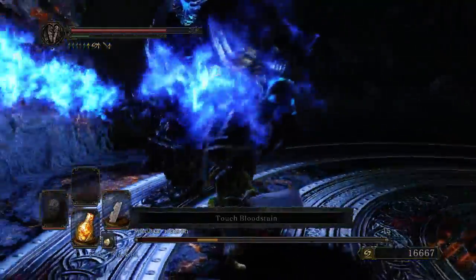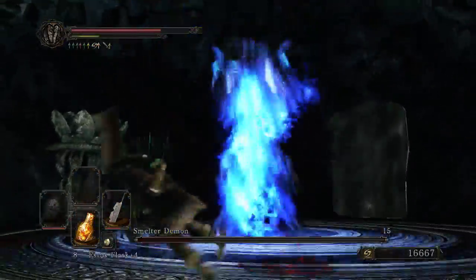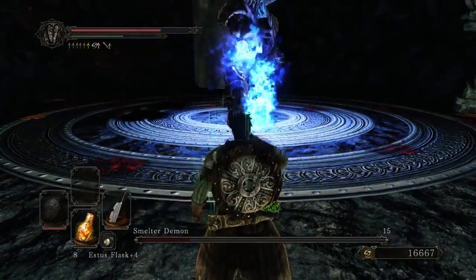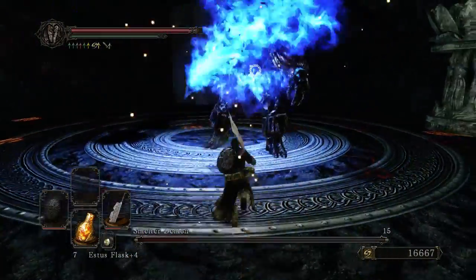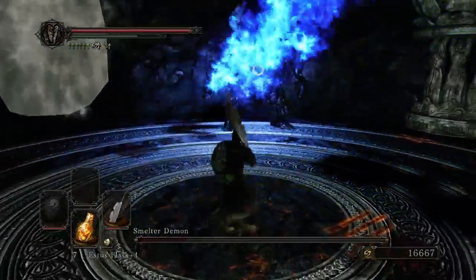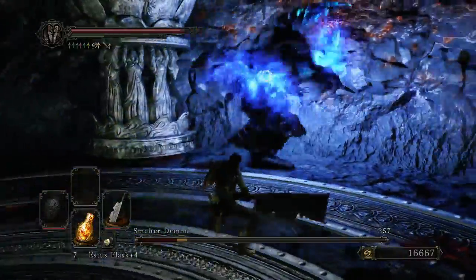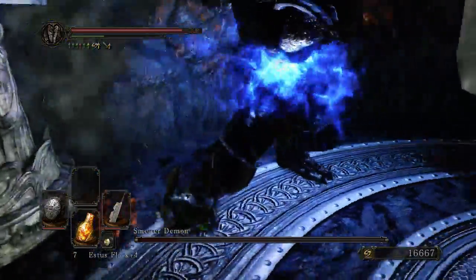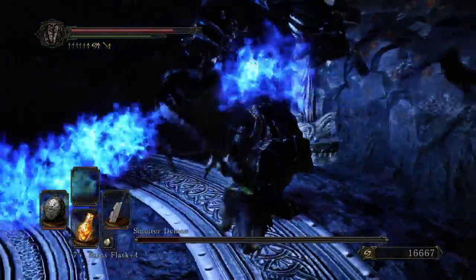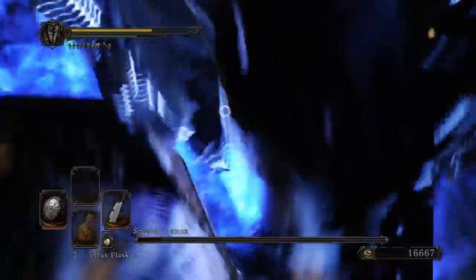At this point I've pretty much got him down. It's just a matter of dealing with that last little segment of his life bar. The rolling attack did not redirect, and so carried me right past him. You can't actually walk out of some of his attacks. I rolled too early and I took it right to the face.